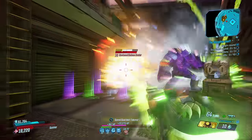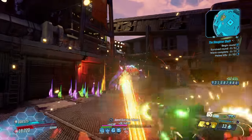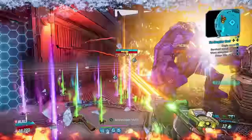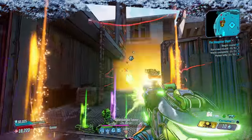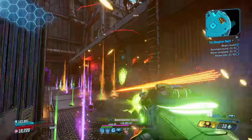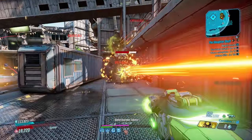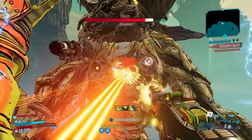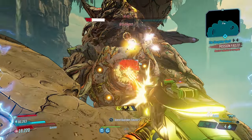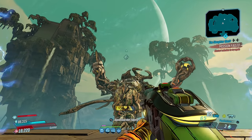Rather than firing the one projectile like when you began, you'll be slinging nine of them downrange that will shred the competition. Each one of those pellets will proc skills such as Means of Destruction, allowing you to fire forever while dishing out its peak damage. It's a fantastic combo enjoyed with ease on Moze, and a consecutive hits anointment is a no-brainer — the Flipper will have you constantly setting the field alight.